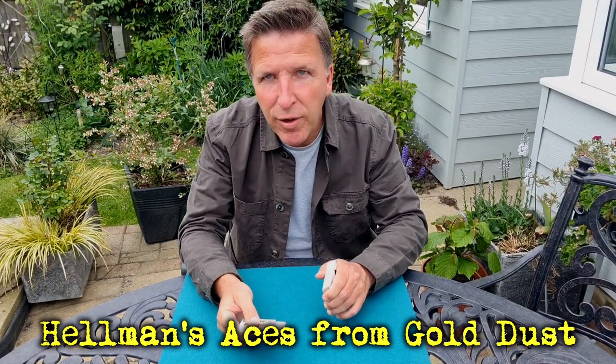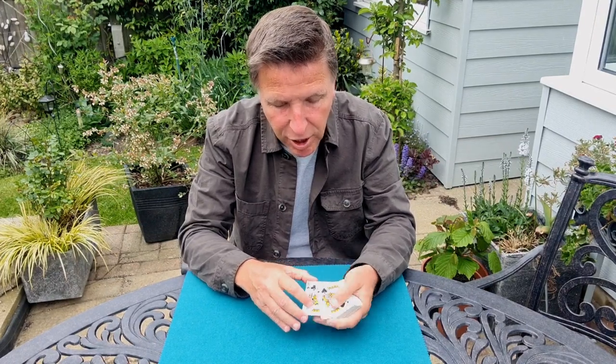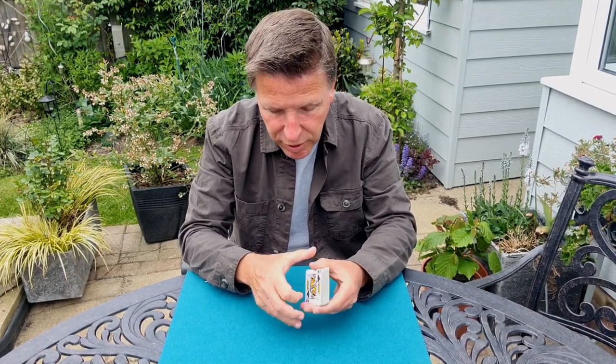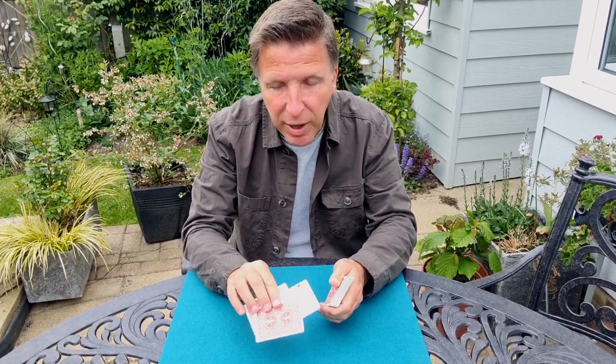The two Black Kings are going to locate a card in the deck. We've shuffled the cards, but I'm going to try and find the best card in the deck. Do you know what the best card in the deck is? If I twist the cards and do that — it's the Ace of Spades. And there, folks, is the Ace of Spades.